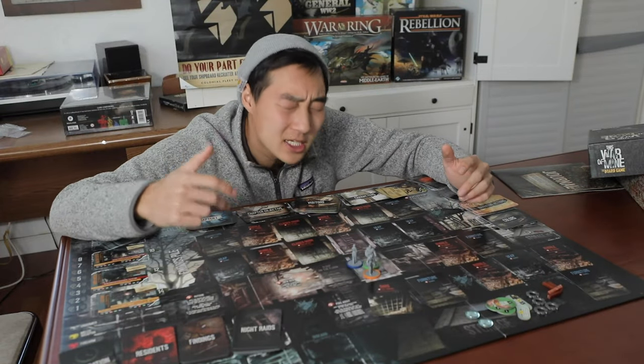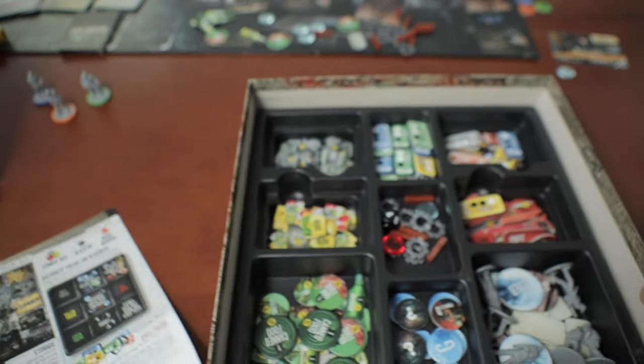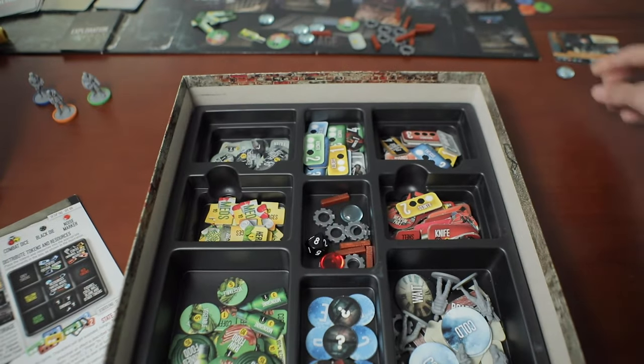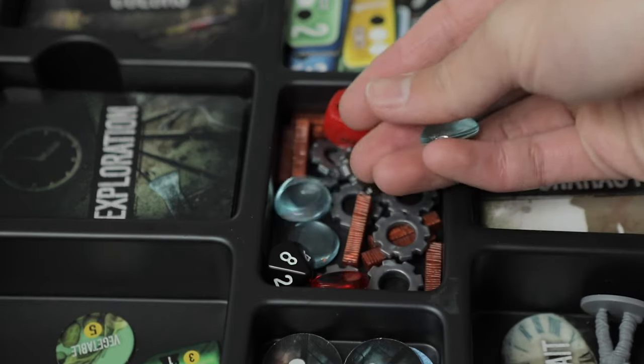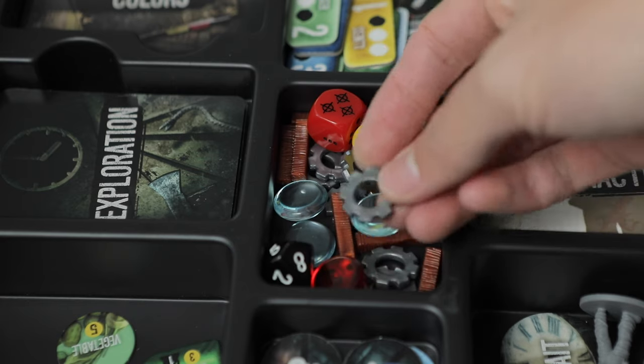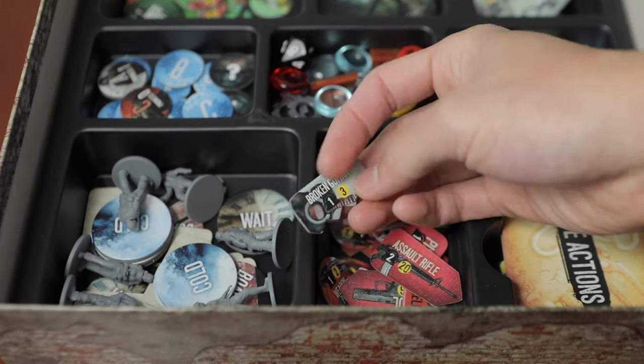Starting with the pros: this game immediately drops you into a dark, sinister atmosphere of being a victim of war, with its shadowed dark board. There's also a nice section for all the decks of cards to organize the sheer amount of content. When unboxing, the game tells you where to put each of its tons of pieces. The tokens also do a great job of immersing you — the water is translucent, and the wood and gray component pieces are actually 3D plastic.